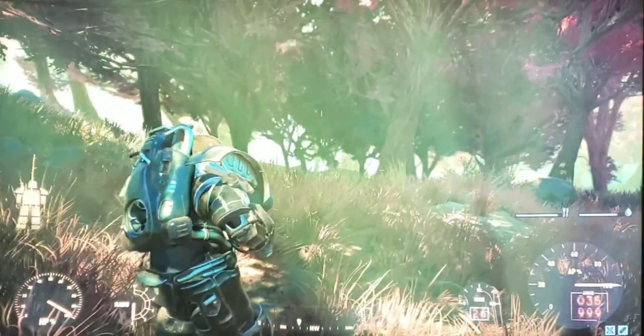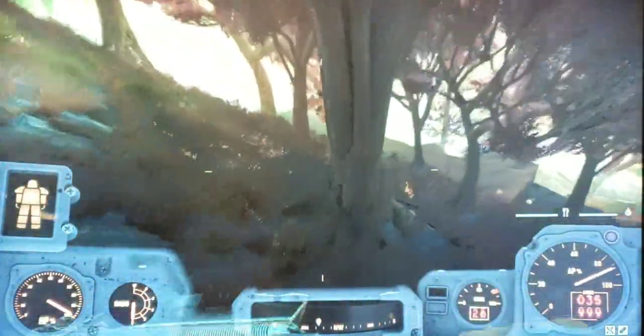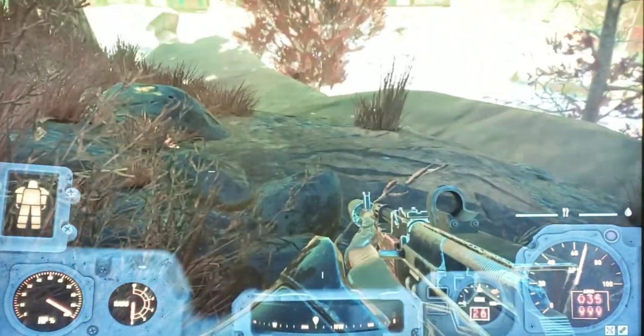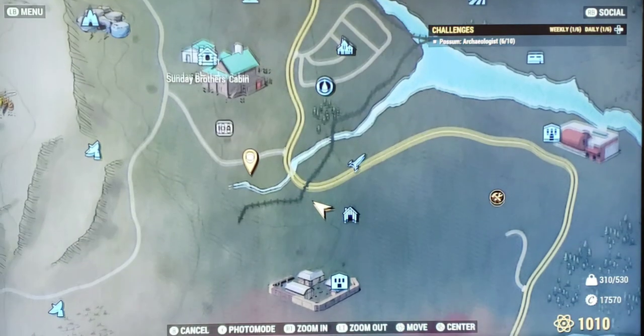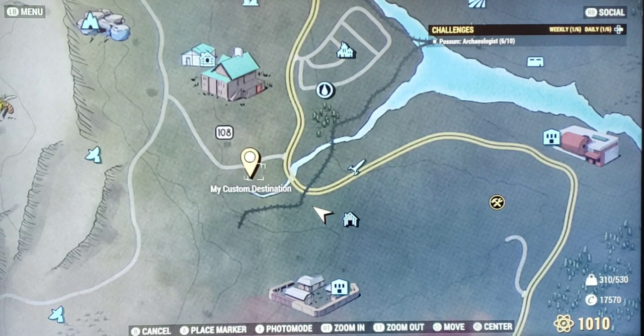Pull that gun out — we're going to run towards the marker. I planted a marker which is right below 108, below Sunday Brothers Cabin. That's the spot you want. You're going to see anywhere between 6 to 12 ticks there.